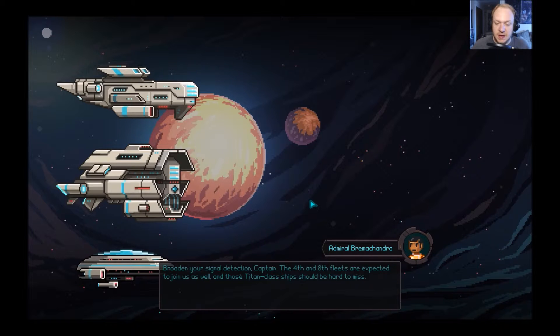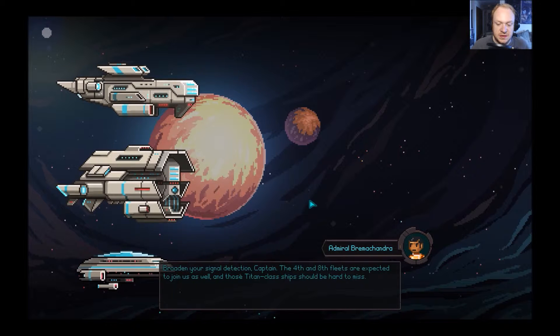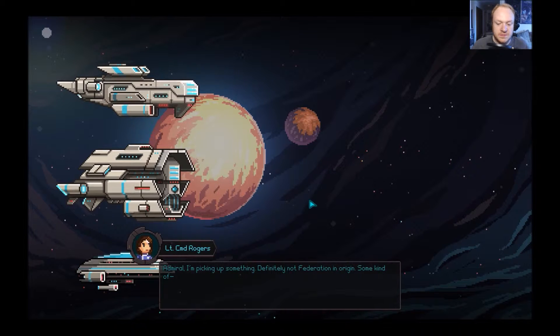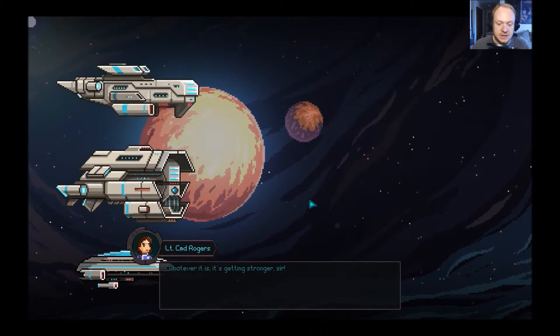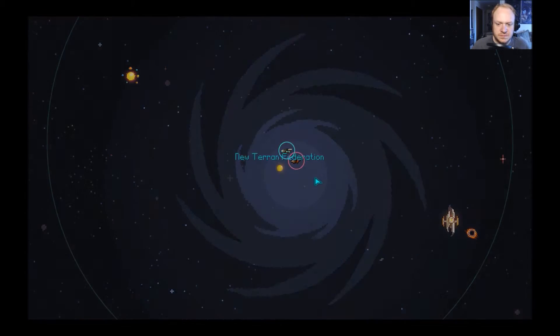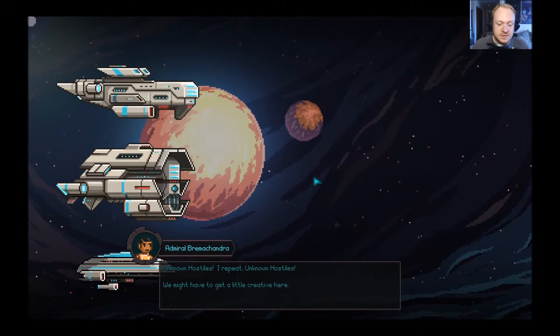Emerald: I'm picking up some kind of non-Federation origin signal — whatever it is, it's getting stronger. I've never seen anything like this before, sir. Some kind of portal! There's the portal right there. Emerald: I'm seeing multiple ship readings, all heading for our position — they must be coming out of that thing. Unknown hostiles — we might have to get a little creative here.